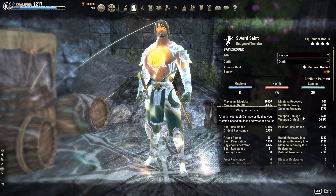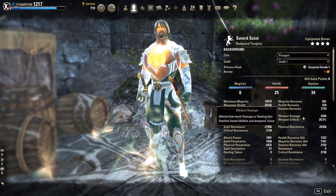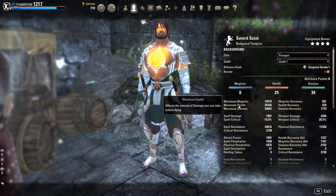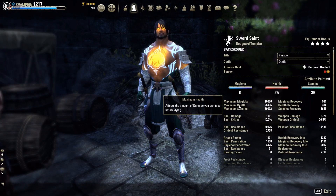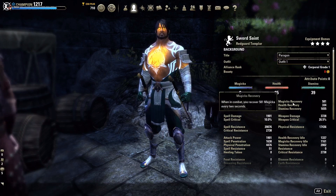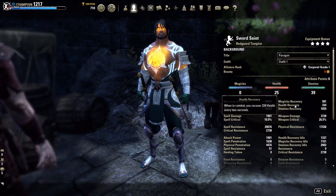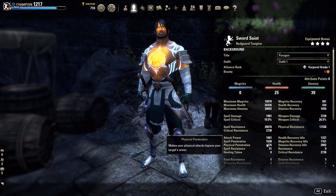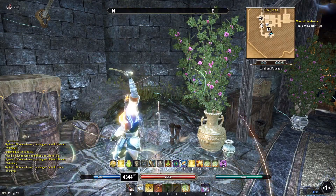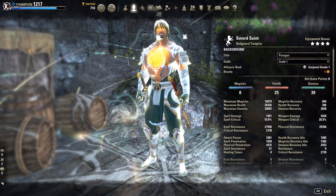Our weapon damage is at 4,344 right now. We could get it higher by running a second weapon damage set — we'll talk about that in a second. We have 30k max stamina, which is nice, and 26k max health in PvP. We're not very magic-dependent so 10k magicka is fine. Health recovery hasn't been a noticeable issue, but I'll give you an option for that when we talk about changes.